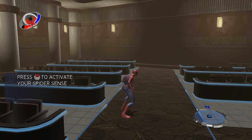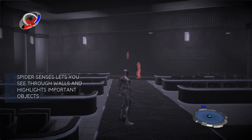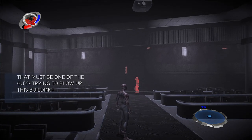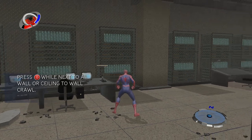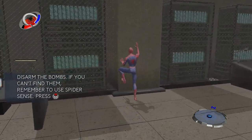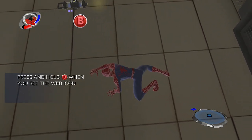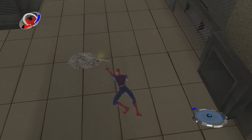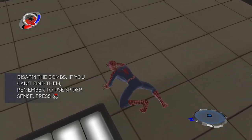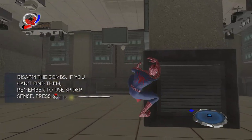Press R to activate your spider sense. Look around to see if you can find anything suspicious. Yeah, there it is — through walls. That must be one of the guys trying to blow up this building. You gotta take care of those bombs. Just crawl — you need to be on the ceiling to deactivate these bombs. This icon here means that you can perform a web interaction. Hold down the web button to web this thing up.